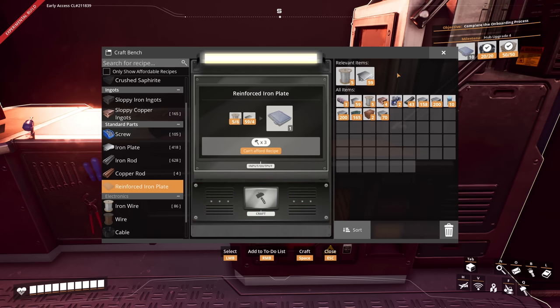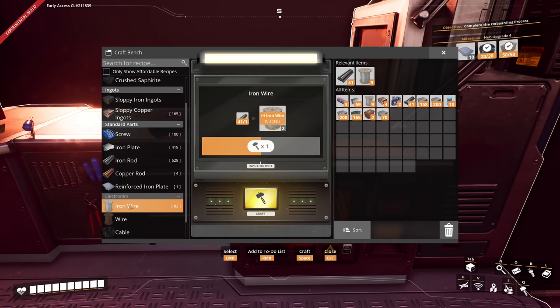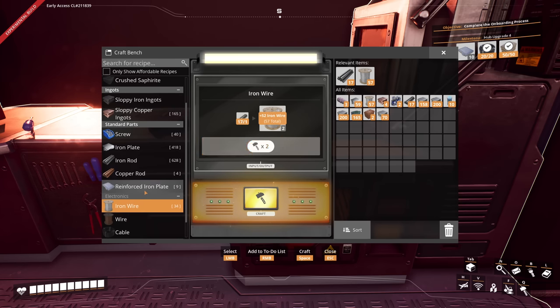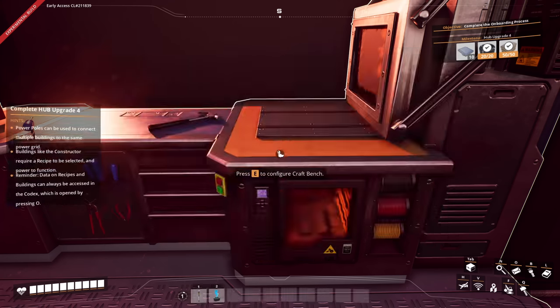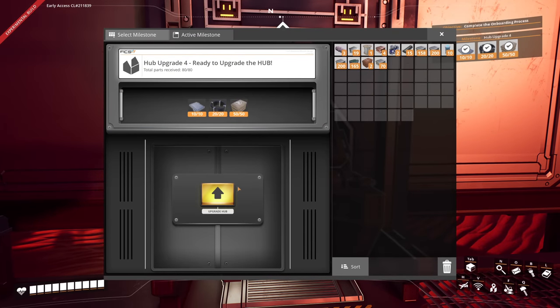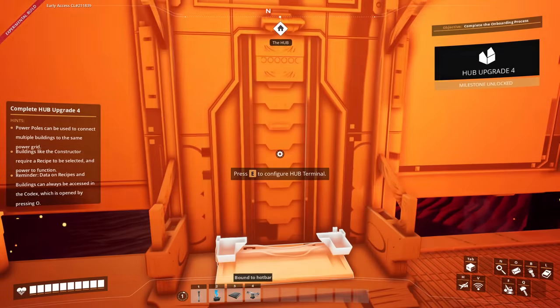We need 10 of those again, so we need 60 iron wire — we've got plenty of iron rods already. The person that suggested this mod to me said there's some sort of automated biomass — I'm pretty excited to see what that is. After all, I am a bit of an expert on biomass and hand feeding things. But if I don't have to hand feed things, can you imagine how great I'll be at it? Or will I be lost and useless?